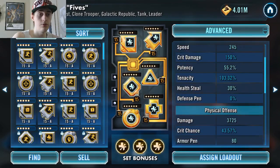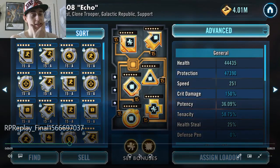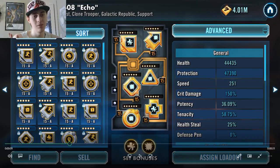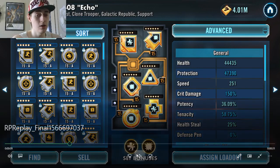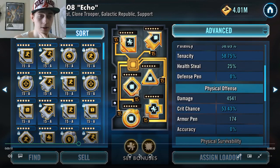His Echo is at 251 speed. Keep in mind his clones are gear 13 — that's just what Mandalore is, he's a big Kraken. Interestingly, he's running no extra crit damage. He can probably go without it, but I really find a crit damage cross is really beneficial to the team. Mod Echo similar to Yoda. His damage is at 45,41 — that's very, very good. He has really high crit chance. A good balance here is some good potency for his stuns if you're using him versus droids.